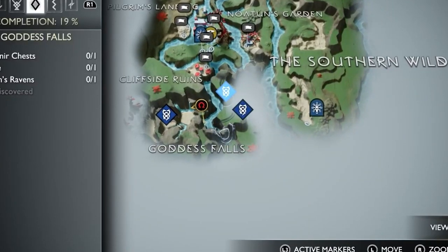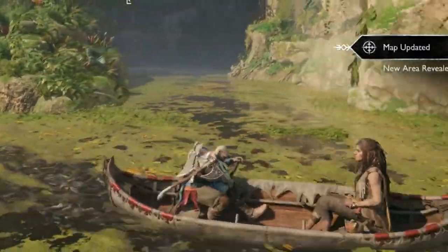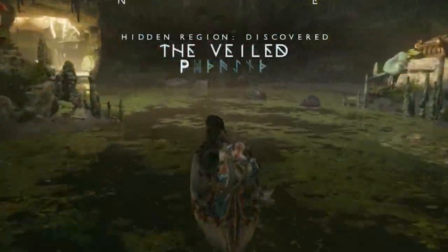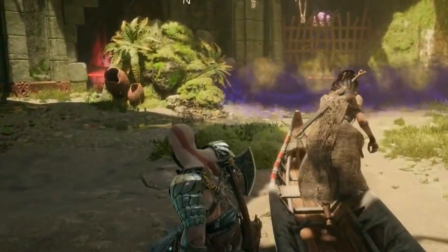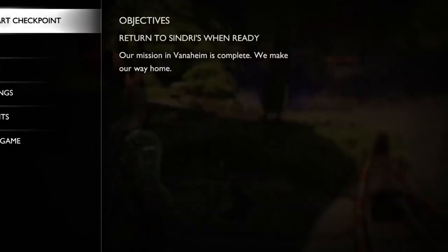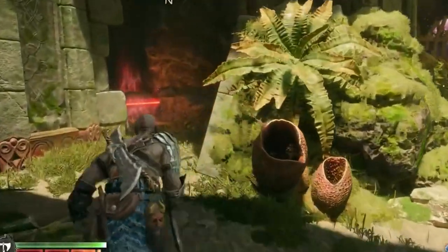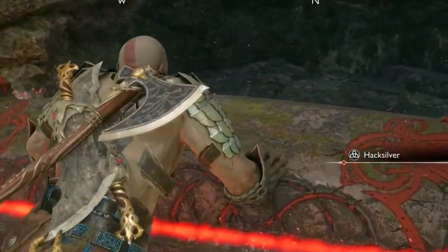Lunder's broken cuirass can be found in the Veiled Passage in Vanaheim. Once you arrive at this area, dock on the beach with purple mist. There is a short tunnel and chest to the left of this. Lunder's broken cuirass is inside this chest.